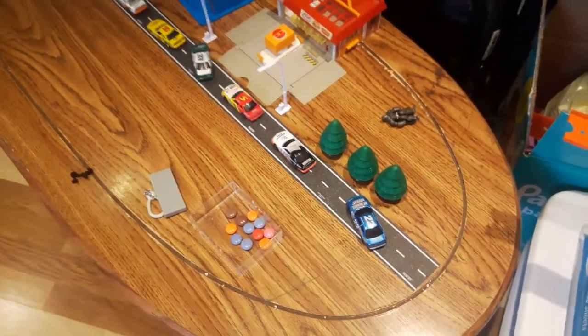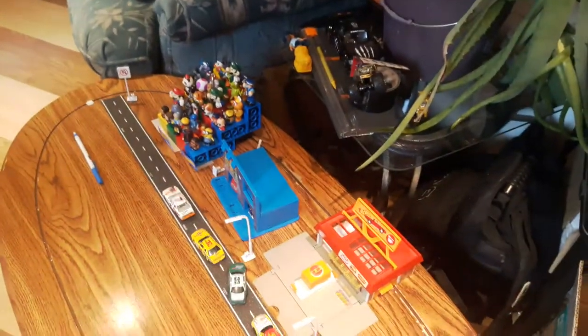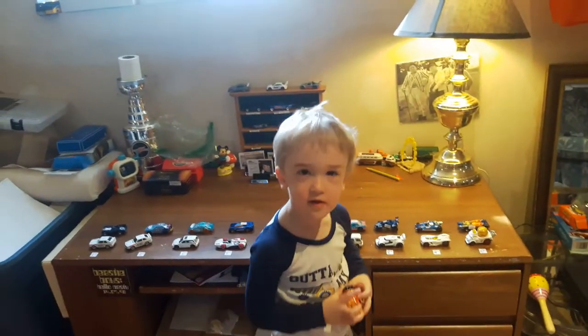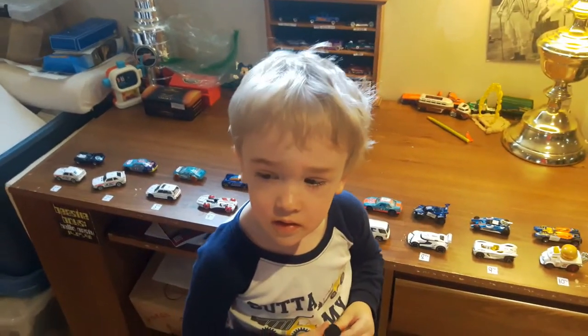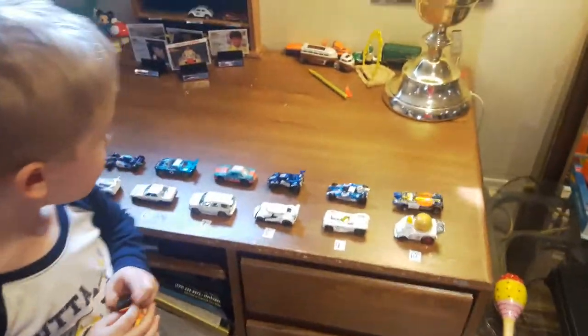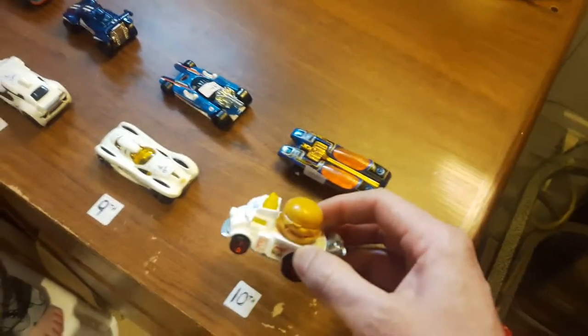Welcome back to the Toy Table! The smarties are poured — we've been making a little city diorama down here. We got to do our video and then we're going to get changed and go to the park. With the smarties being poured, that can only mean one thing: we are going to race some Hot Wheels! Today we've got our top ten white cars and our top ten fastest blue cars. Ken says he wants to be the blue cars, so I'm going to be the white cars.